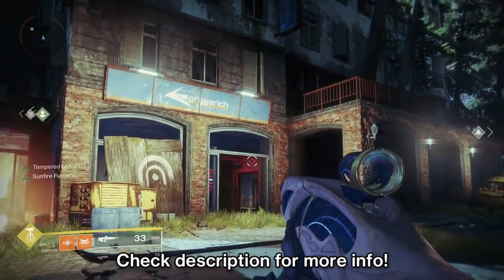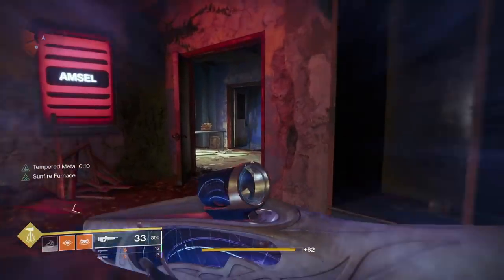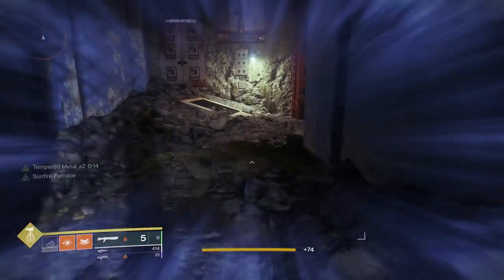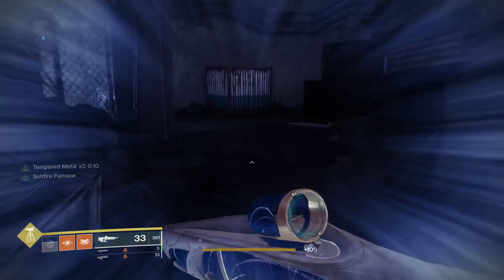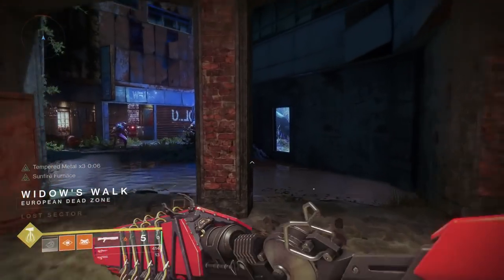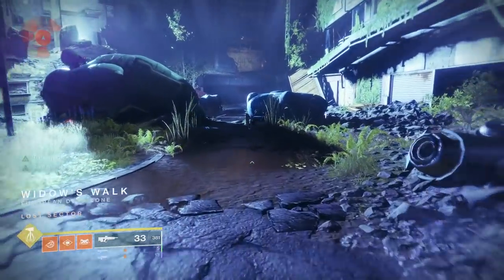Hey guys, today I'm going to be showing you how to farm a bunch of useful stuff in Destiny 2 Forsaken. Not long after Forsaken's release, I made a video showing how to farm mods, legendaries, and Baron-specific loot via the Hollowed Lair Strike and the two Forsaken Daily Heroics. Unfortunately, that was patched for some odd reason, even though the economy is completely screwed up right now, but it wouldn't be Destiny if there wasn't a brand new way to farm something each week.